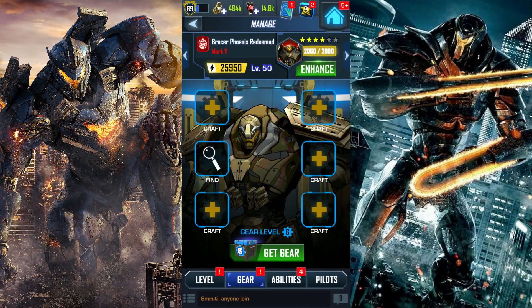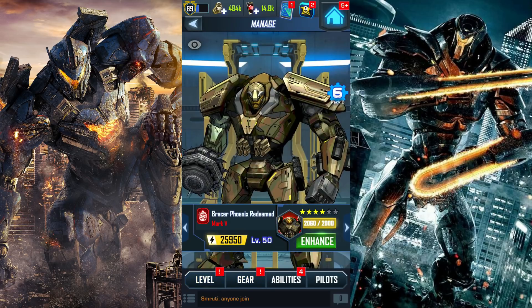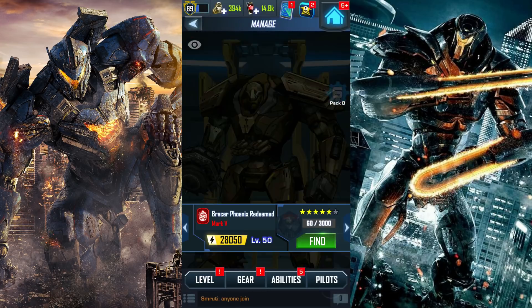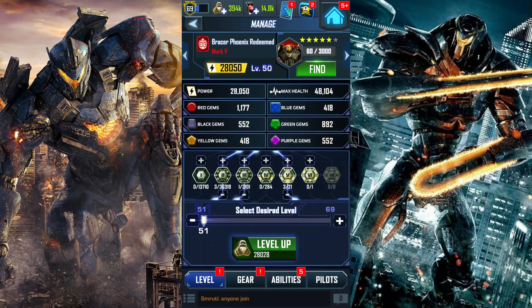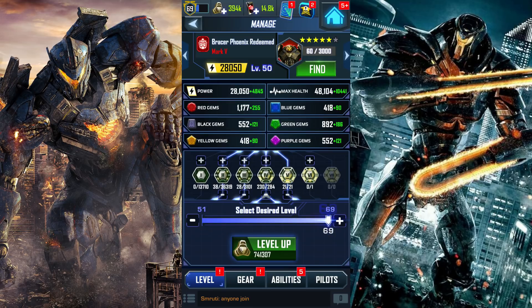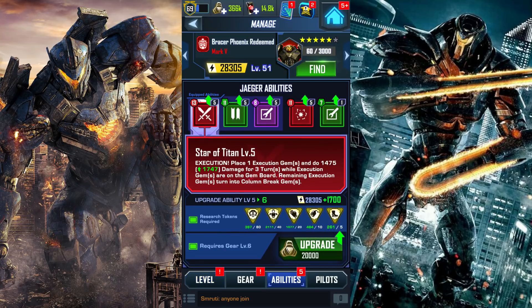Alright, so we're gonna worry about the equipment later. For now, let's go ahead and enhance him. Oh yeah, enhance. So this is a bunch of credits spent right here — extremely expensive, but I hope this is worth it for the new ability. Look at that — 4 to 5 stars. I have a 5-star Bracer Phoenix Redeemed right now. Slightly stronger. Definitely below 1,000 for the red gems. Level 50 — let's just increase it by 1, getting him up to 51. Hopefully that will help me out a bit in combat.